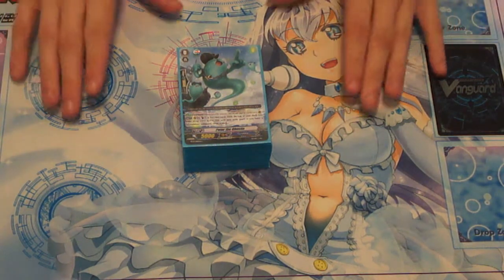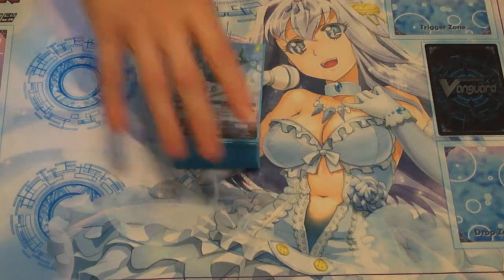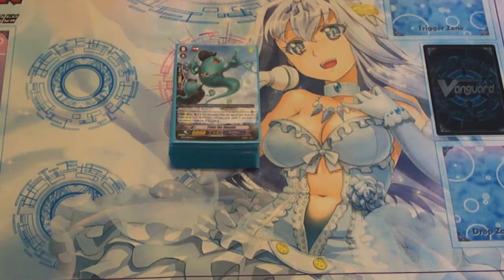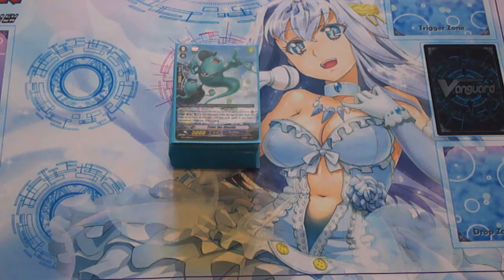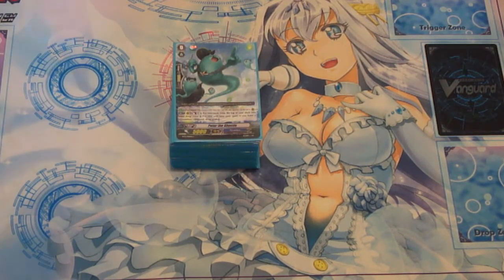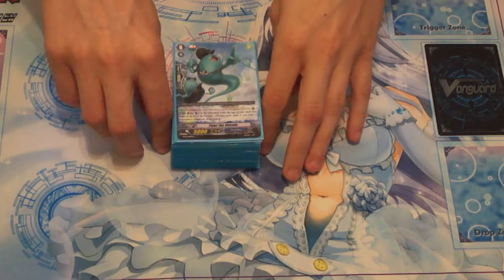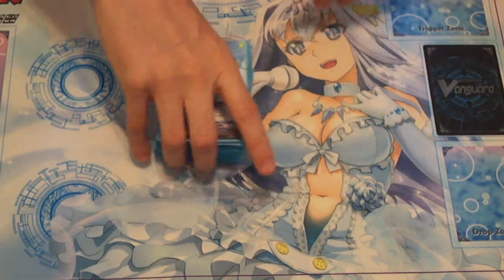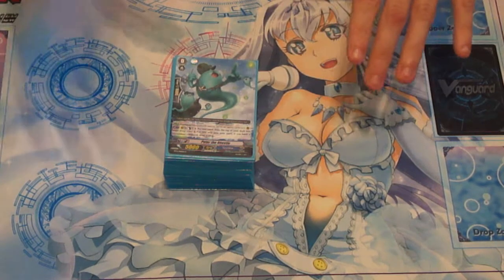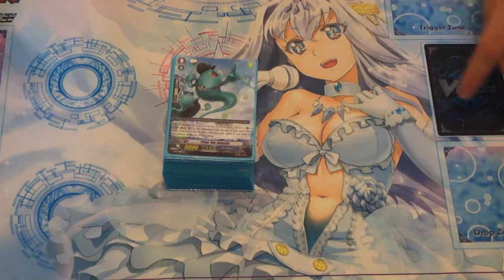I'm giving you guys an update on a deck I started making a little while ago. A lot of people wanted to see what I was doing with the deck. I was starting to pick up stuff because I knew some future support was coming out. I'm talking about Grand Blue, and they've been kind of an obscurity in the Vanguard world — the one guy that uses them never shows up in the show, so of course they don't get any support. Kind of like Nubutama, the whole milling from the deck and calling from the drop zone seems like a very abusable mechanic, especially as we get further along into the show.